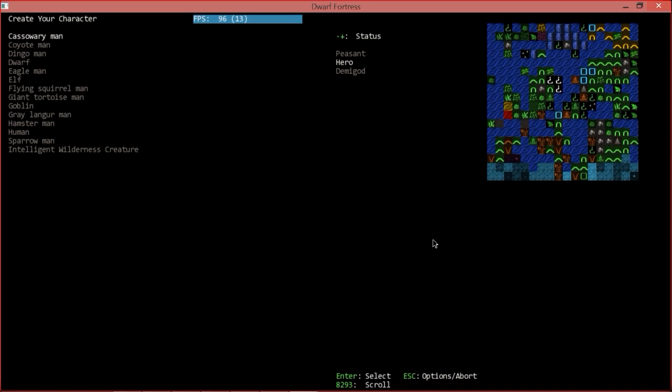It's weird to think that during that time our previous fort was running. I actually had to go in and abandon it rather than retire it — it wasn't available for adventure mode otherwise. I just let it run on its own. Now here we are creating our first character.